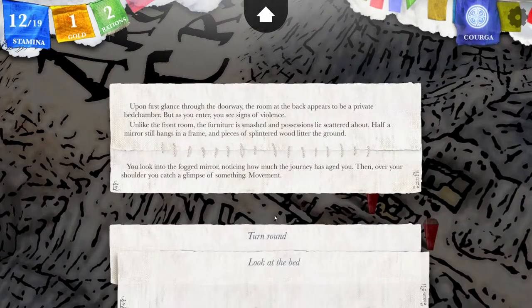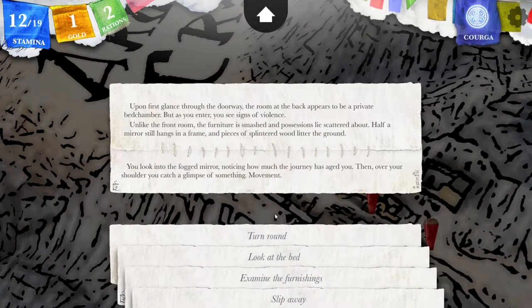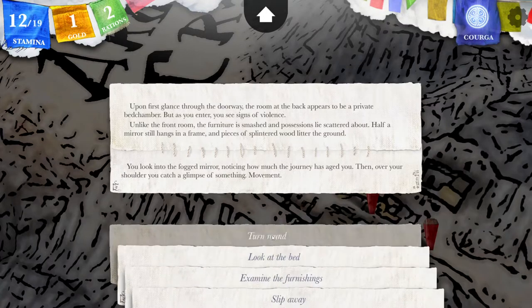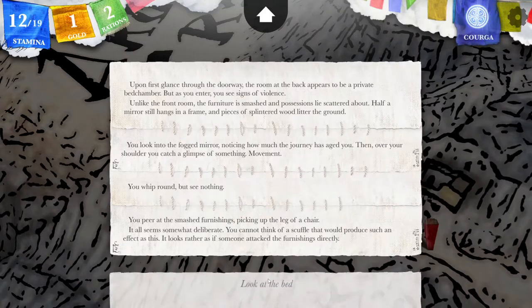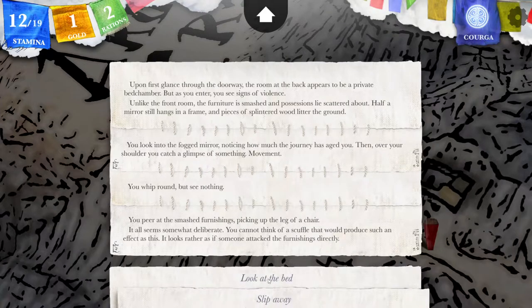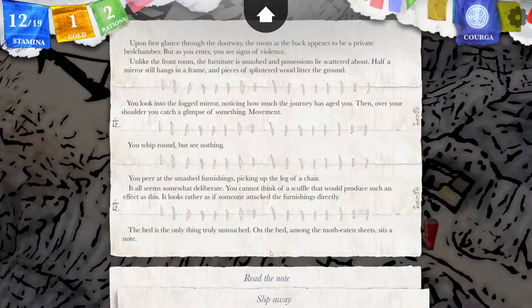Look in the mirror. You look into the foggy mirror, noticing how much the journey has aged you. Then, over your shoulder, you catch a glimpse of something — movement. Turn around. Every now and then... You whip around, but see nothing. Interesting. You peer at the smashed furnishings, picking up the leg of a chair. It all seems somewhat deliberate — as if someone attacked the furnishings directly. I will look at the bed. The bed is the only thing untouched. On the bed, among the moth-eaten sheets, sits a note. And if I bend over, the invisible person only visible in the mirror might bash me one. Let's risk it.